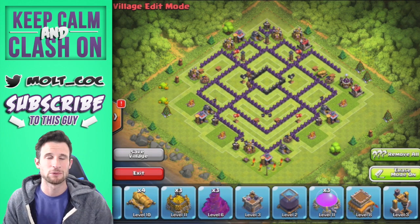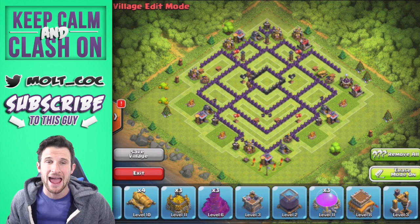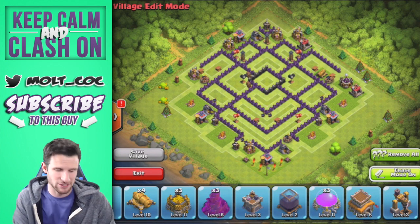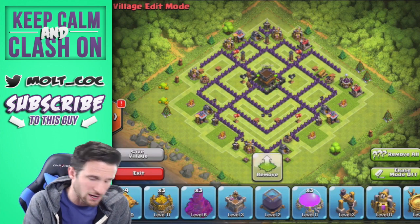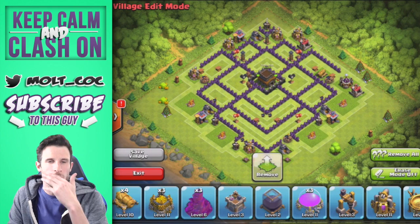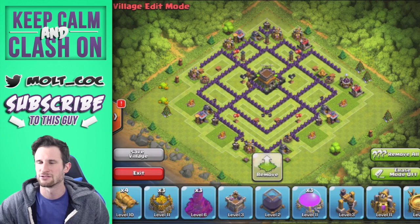It was super popular for a long time, but now we have four mortars so we've got to change it up and make some new ones. Today we're going to be doing a Town Hall 8 trophy base with four mortars obviously, and the skeleton traps. My whole goal is to teach you guys who have lower level bases.